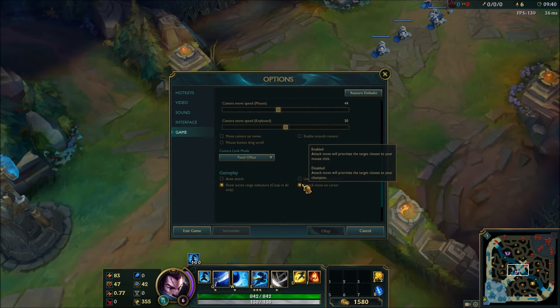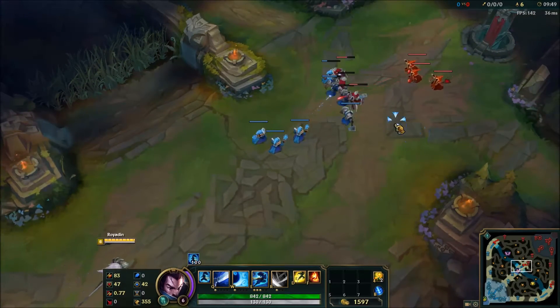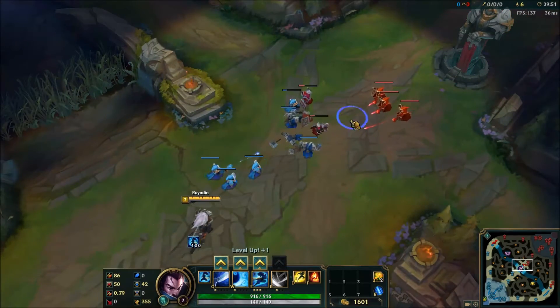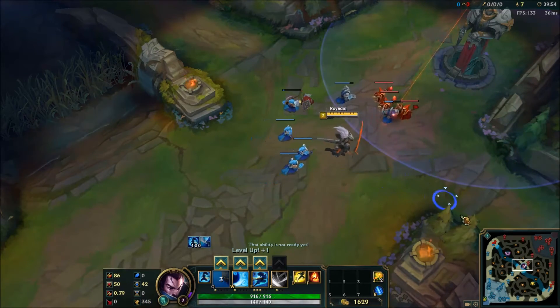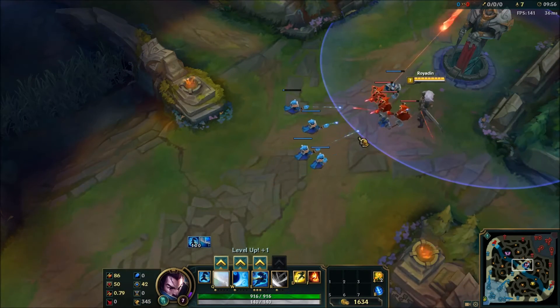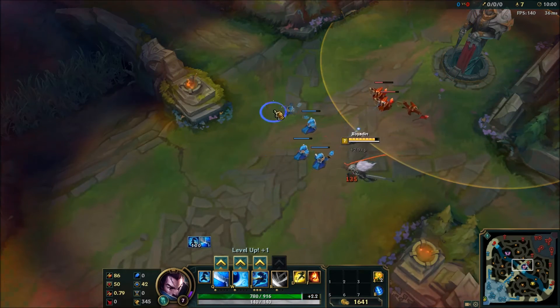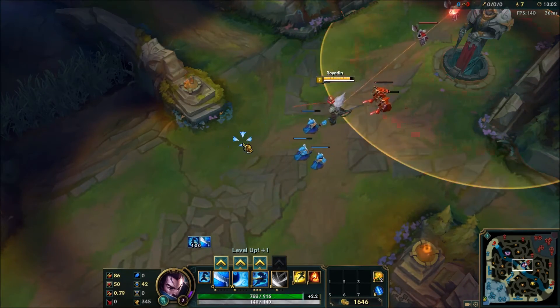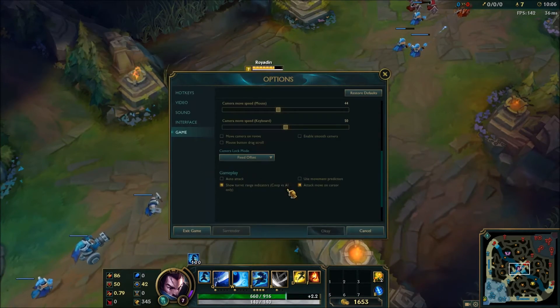Attack move on cursor is very nice — I enable that always. Basically, instead of targeting the enemy closest to your champion, it targets the enemy closest to your cursor when you click attack move, which is T for me. So if I position my cursor over here, it'll attack that guy instead of the one that's physically closer to me — which I like.